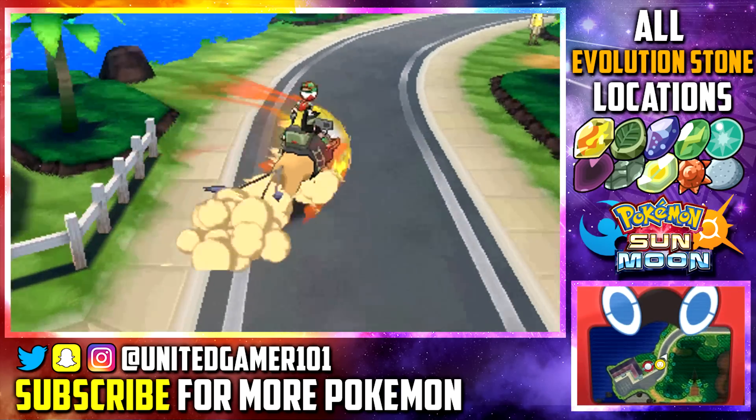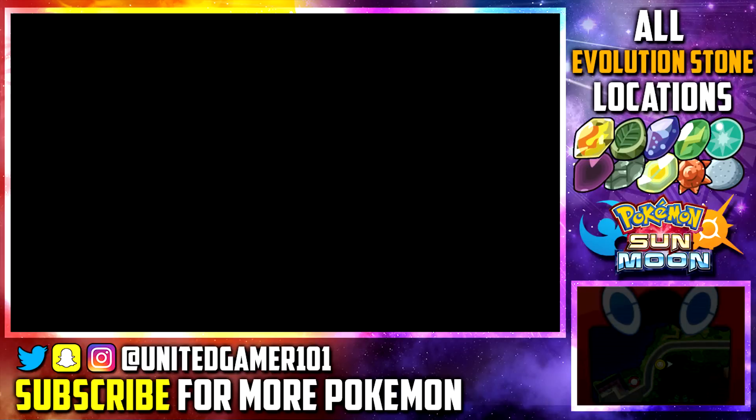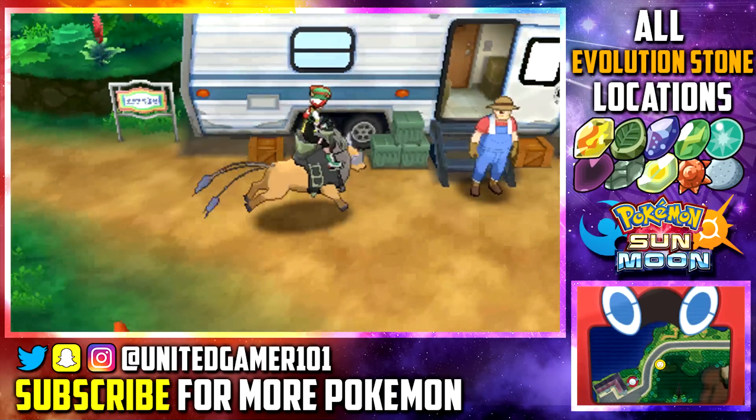Yet again coming from the Pokemon Center here on Route 8 on Akala Island, we're going to go up to the right by this trailer, come behind it, and get our Thunder Stone.